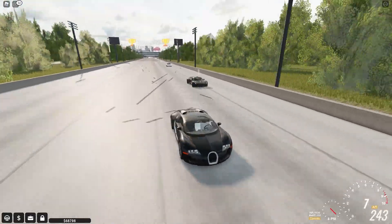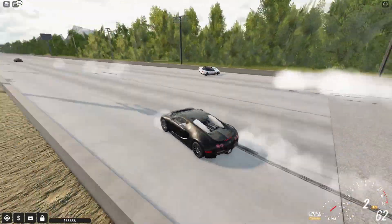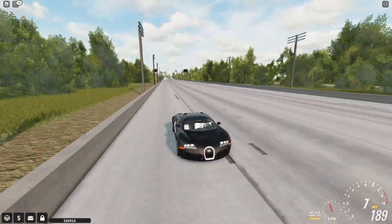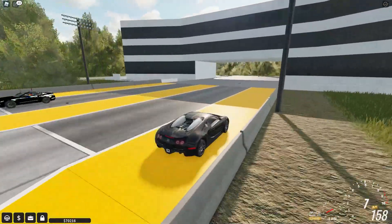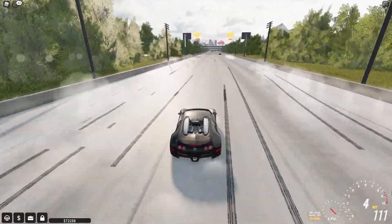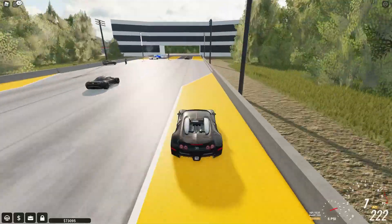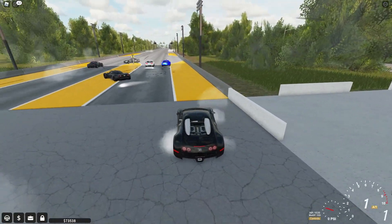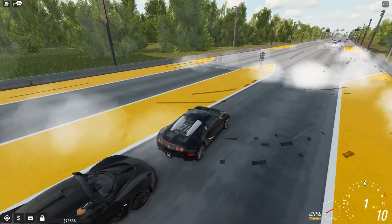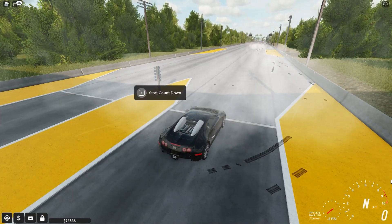I'm beating the Corvette. The Hennessy Venom — look at this thing — the top speed is like 270 something, and even when I was at 250 something this dude was catching up really really close. That R8 definitely has some kind of glitch going on there because that was just insanely fast. So I beat the Corvette, and I beat the other car. However, I think the Hennessy Venom just started really late because I really think I should have had no chance at beating that Venom.